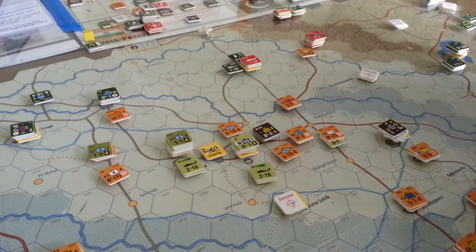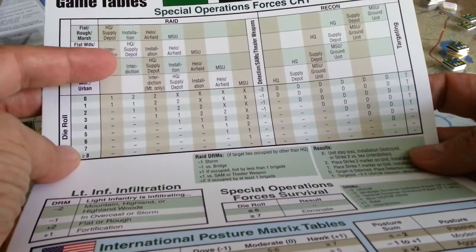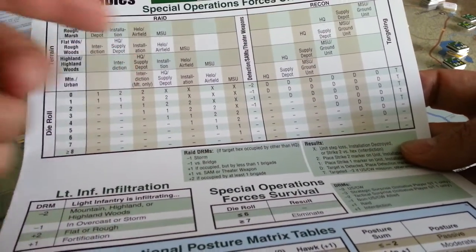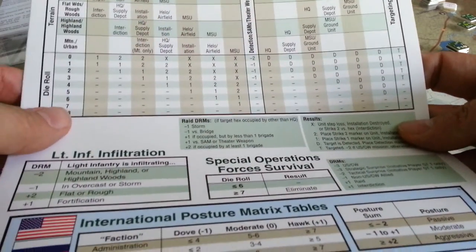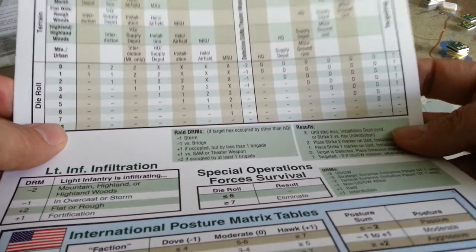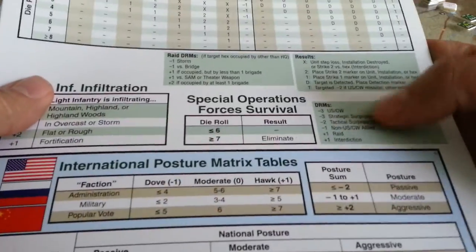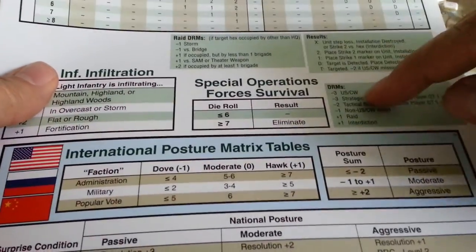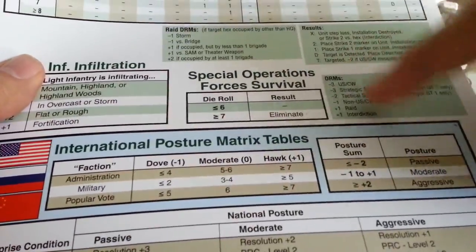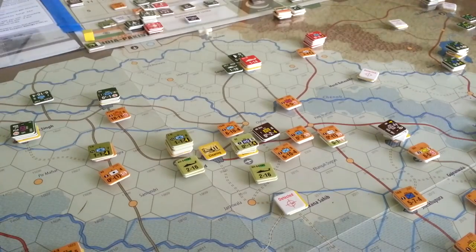You might want to see the table we're rolling against — this is the Special Forces Results Table. You have raids on the left and recon on the right, and in the middle you've got this tricky section where you attack the infrastructure — basically the defensive and offensive infrastructure. Then you have the recovery section with DRMs. What I was doing in blind desperation was applying DRMs from the recovery section over to the CRT, which is obviously wrong. That's all I've got for you — later.